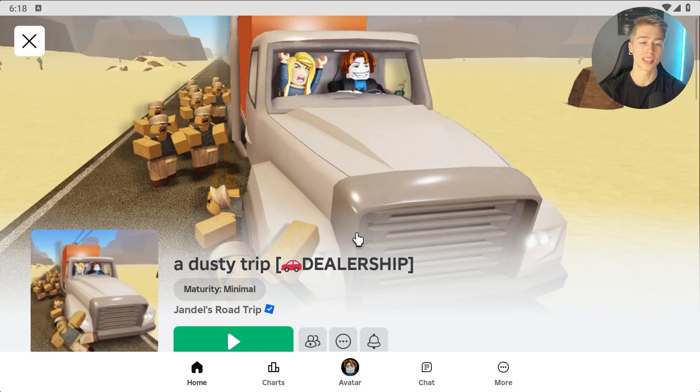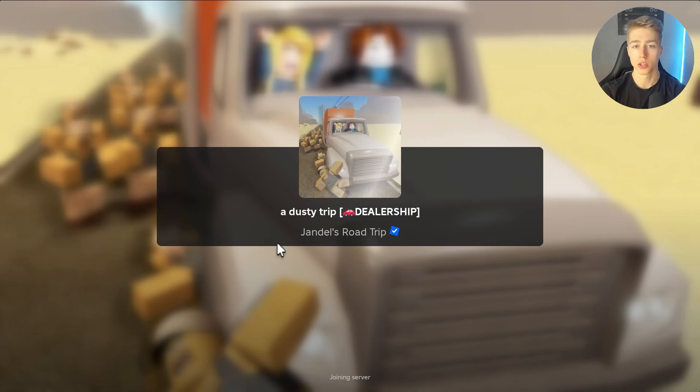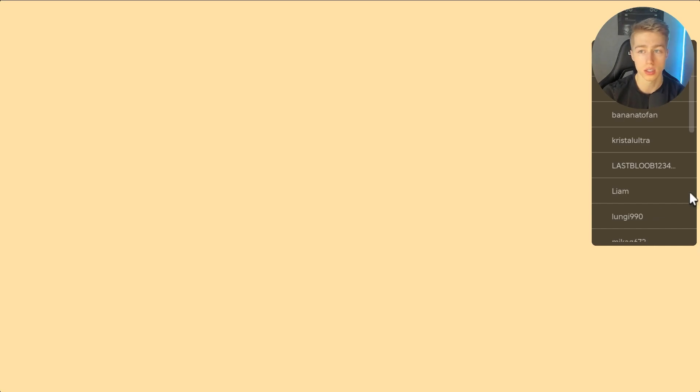Hello everyone, today we're taking a look at this game called A Dusty Trip and I'm just going to go ahead and start the game. We're going to take a look at a script for this game. With the script, basically what you can do is you can spawn all the items, you can bring all parts in the map in a selected game, you can teleport, etc.